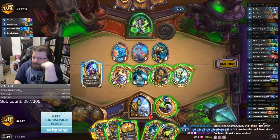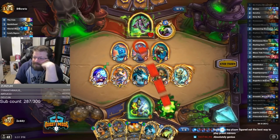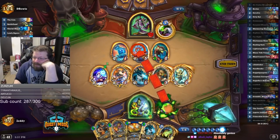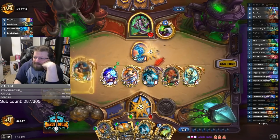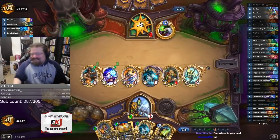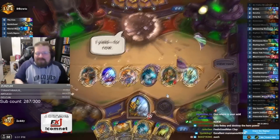I want to play this because I get to steal his ping — it's hilarious. I'll take your ping. I don't have lethal — 11, 12, no. So I take his ping. I'll take it again. And then I'll heal to full. Now that's soul crushing. Zola-Finley — we just Shudder and destroy the hero power. We destroyed his soul with that line.